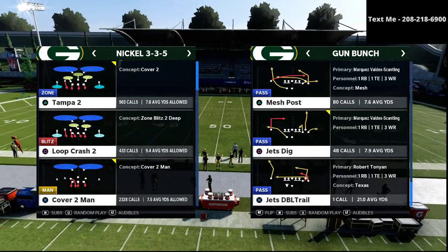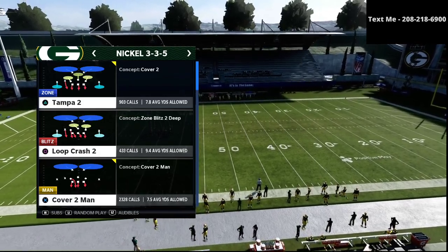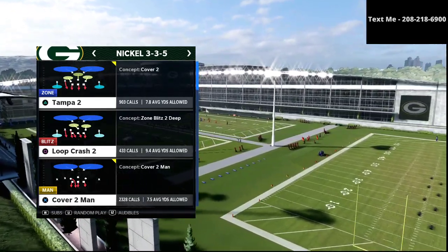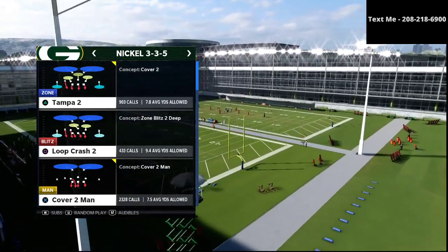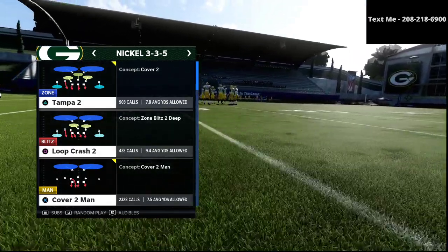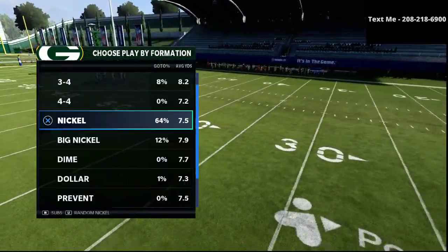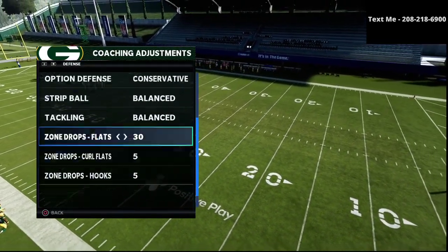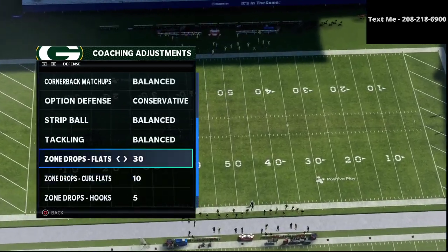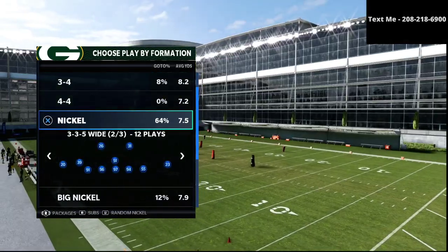What we're going to zero in on is a chess match. One of my key principles for building a defensive scheme is that you want your max coverage defense and your pressure defense to look exactly the same. For zone drops, we want 30-yard flats, 10-yard curl flats, and 5-yard hook curls — in my personal opinion these are the best zone drops to start with.